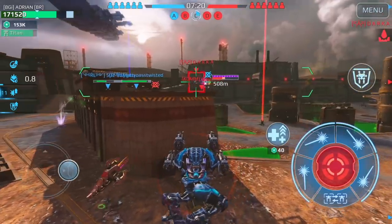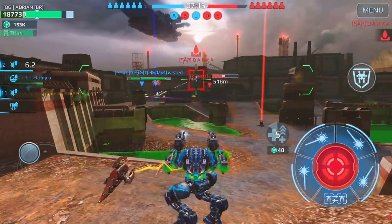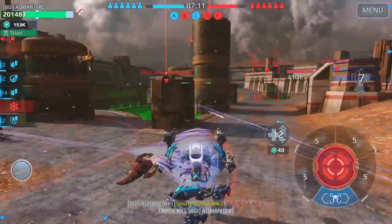Number three: the Fafnir does not have resistance while in the air, so wait for the shield to drop before shooting at it. These are the three things I have used to take down the Fafnir in my battles. Hope these tips were helpful in countering the Fafnir — thanks for watching my update 7.2 tip.